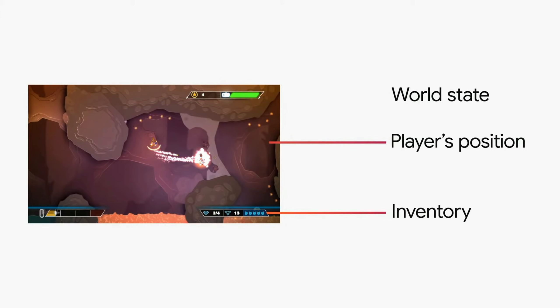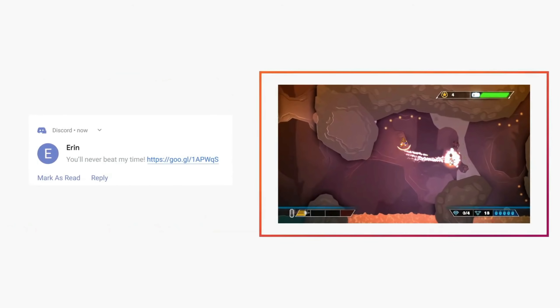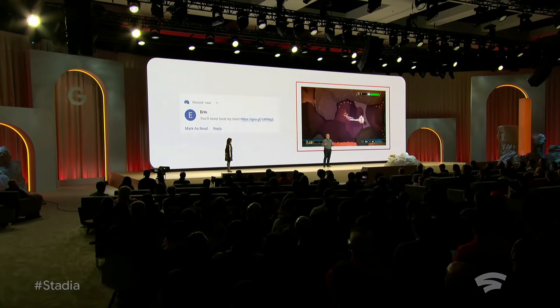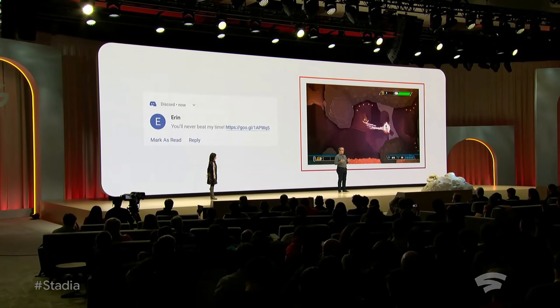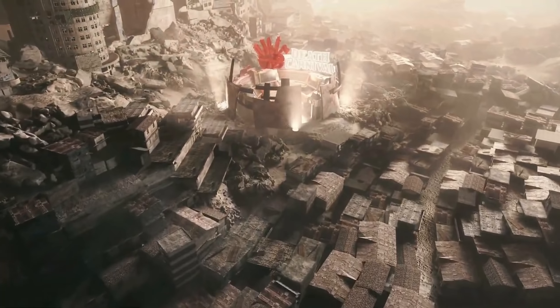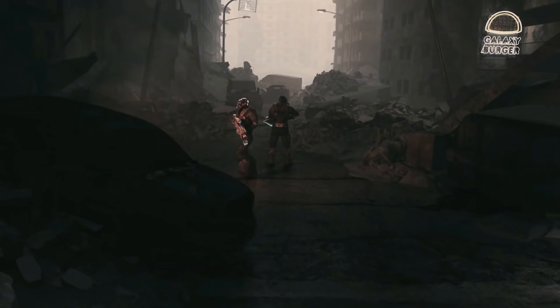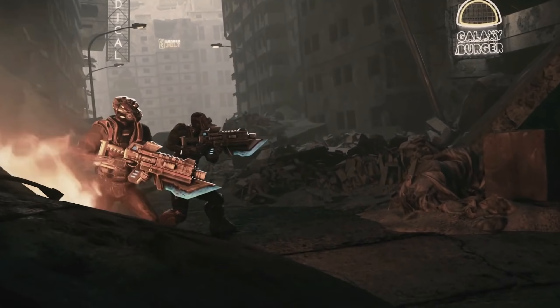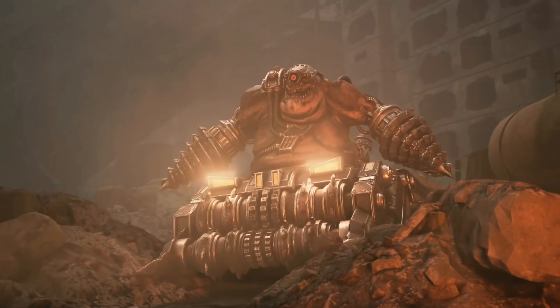Another feature I'd love to see is an expansion of Stadia's State Share — but instead of using it as a portal to include other gamers in scenarios, I'd love to see it implemented for our own saved games. Being able to stop a game mid-quest in Cyberpunk, come back 12 hours later, and jump straight back into that exact same spot would be amazing. It feels possible since State Share is essentially just that, only with other people's saved games.